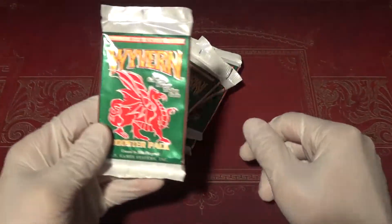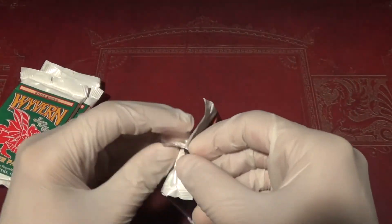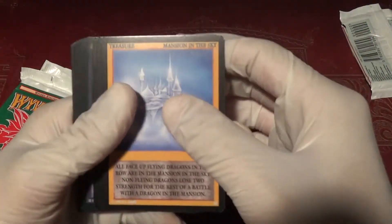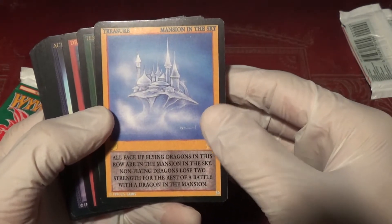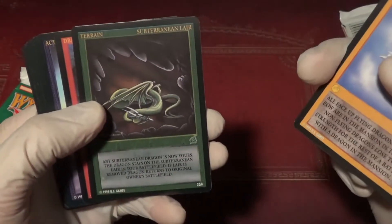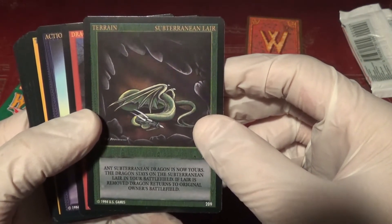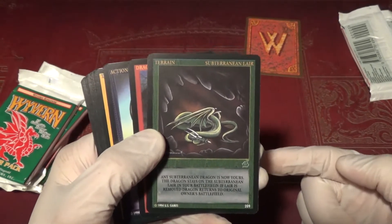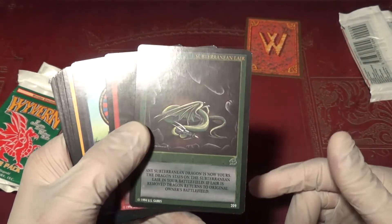So that's the end of the box, but not before we have six booster packs to open — though one has a dented corner because I was careless in throwing it at my playmat. Kicking things off with the uncommon Mansion in the Sky. All face-up flying dragons in this row are now in Mansion in the Sky. Non-flying dragons lose two strength for the rest of the battle. Then Subterranean Lair: any subterranean dragon is now yours. The dragon stays on the Subterranean Lair. In another video I had said that Wyvern wording is a bit unusual — there's a lot of implied specificity that nonetheless does not show up on the card.